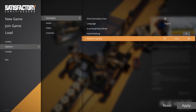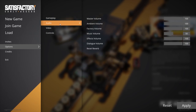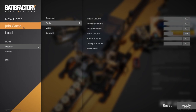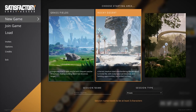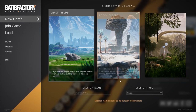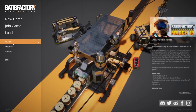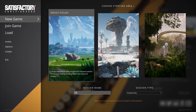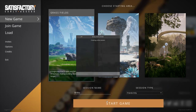Network quality — I don't even know what that means but we'll just go high. Everything else I think will be pretty good, let's just apply that. Let's go new game. We can start off the grassy fields, the rocky desert, or the northern forests — we'll go grassy fields. Session type: friends only. My name in Satisfactory would be Brito's Gaming — somebody already took Brito, so if you want to find me, feel free.